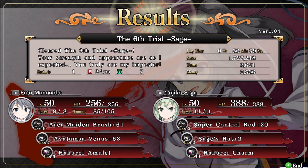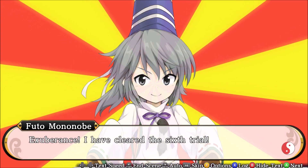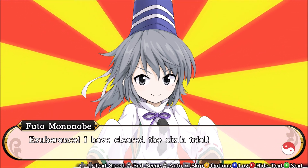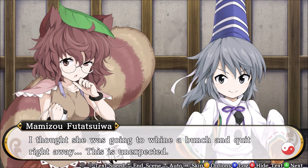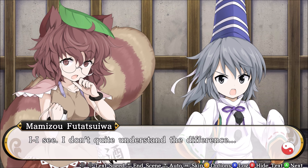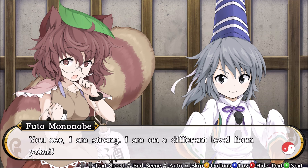Clared, the sixth trial sage: 'Your strength and appearance are as I expected. You truly are my imposter.' I'm a strong girl — it's different from the youkai.